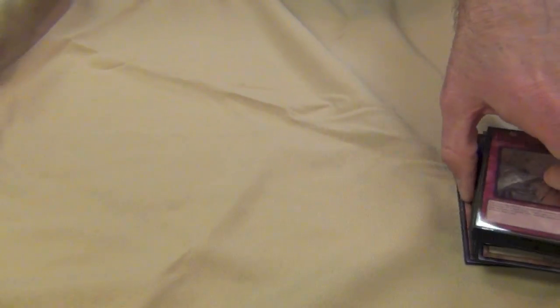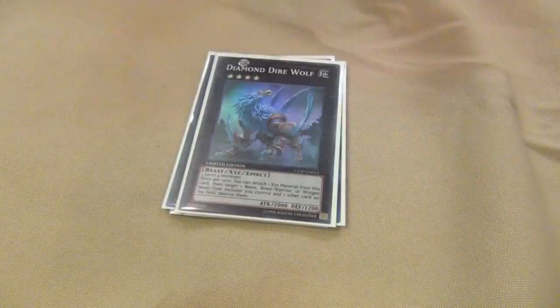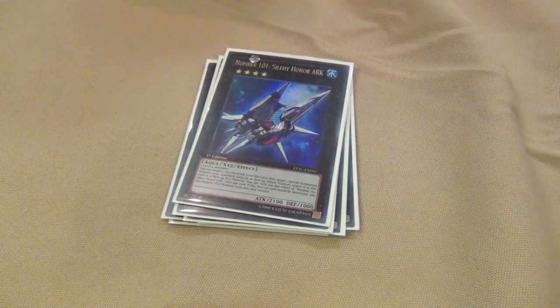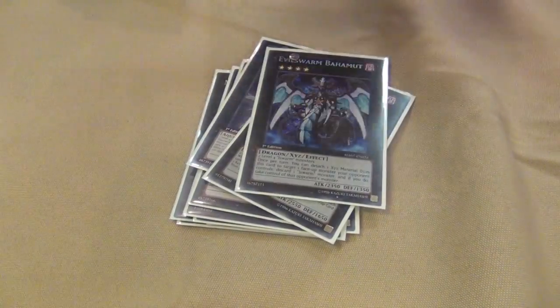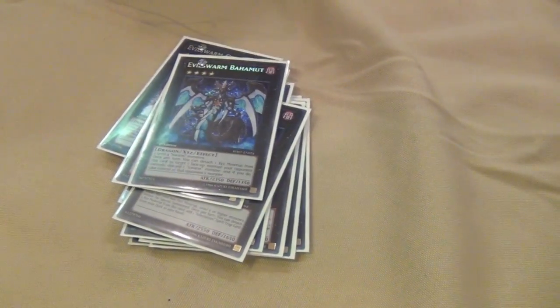Extra Deck: 1 Master Key Beetle, 1 Abyss Dweller, 1 Black Ship of Corn, 1 Maestroke, 1 Diamond Dire Wolf, 1 Gagaga Cowboy, 2 Number 39 Utopia, 3 Ophion, 1 Bahamut Shark, 2 Excition Knight, and 1 Ouroboros. Nice and expensive.